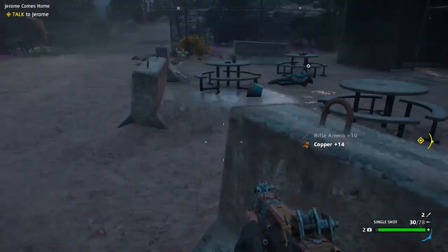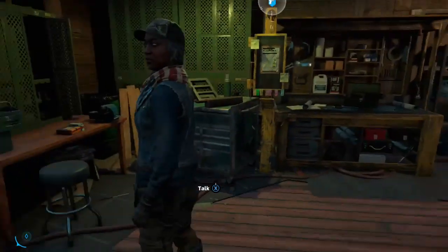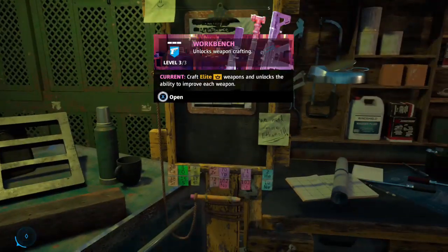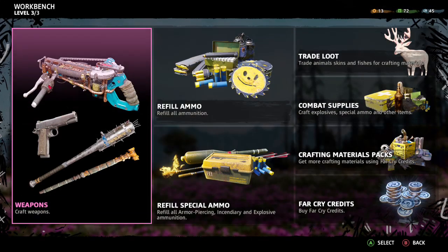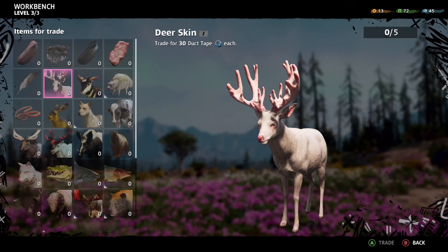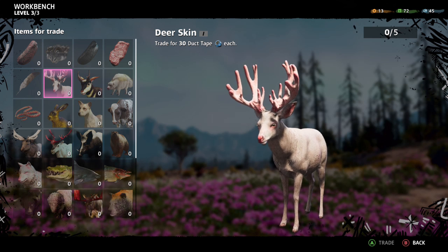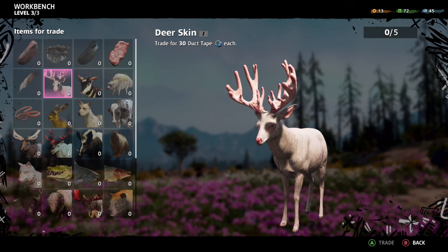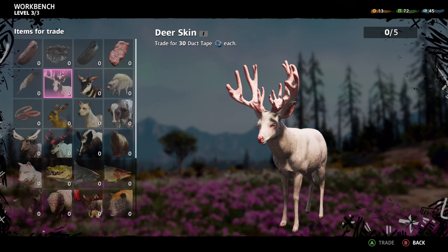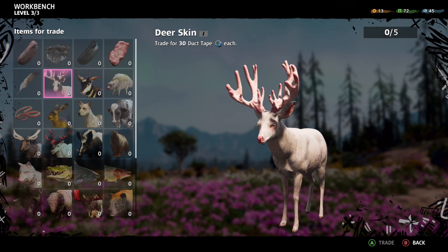Let's get into the Prosperity area. Over at the workbench, the first animal we're going to be looking for is deer. You can hunt them with almost any weapon in the game — 30 duct tape a piece, carry five skins, that's 150 duct tape. Really good and easy to get. Hunt deer as much as you can, even just walking around the game.